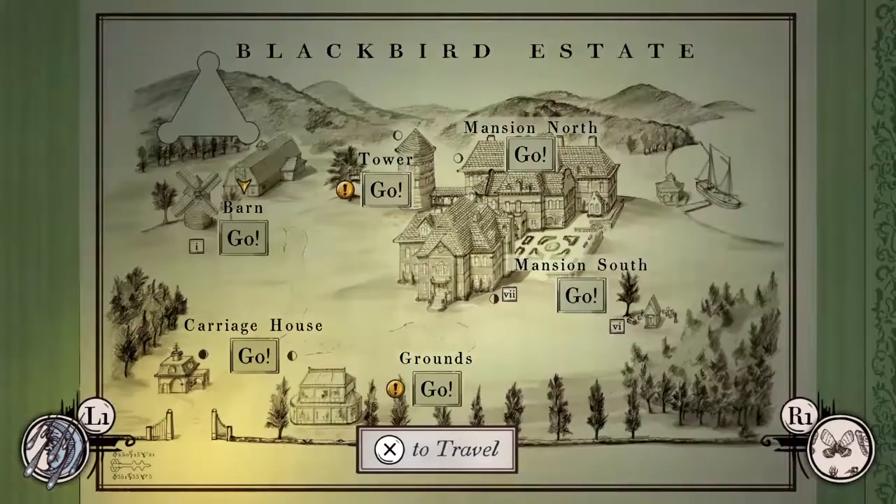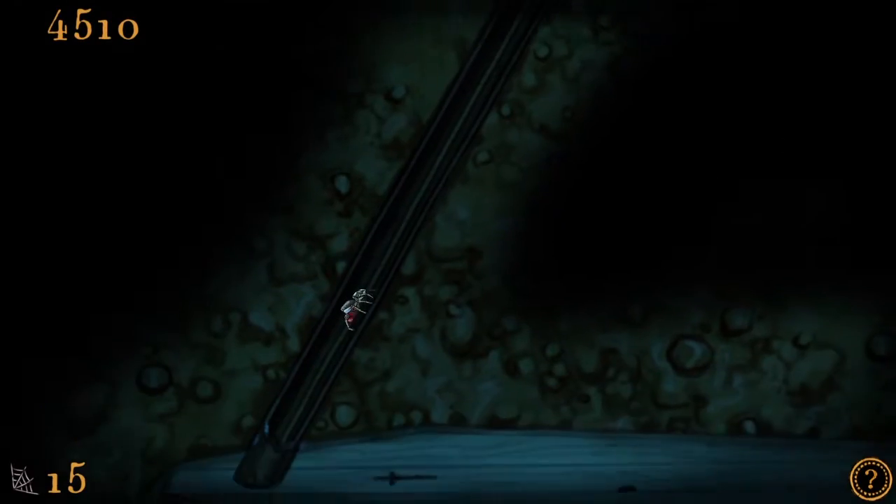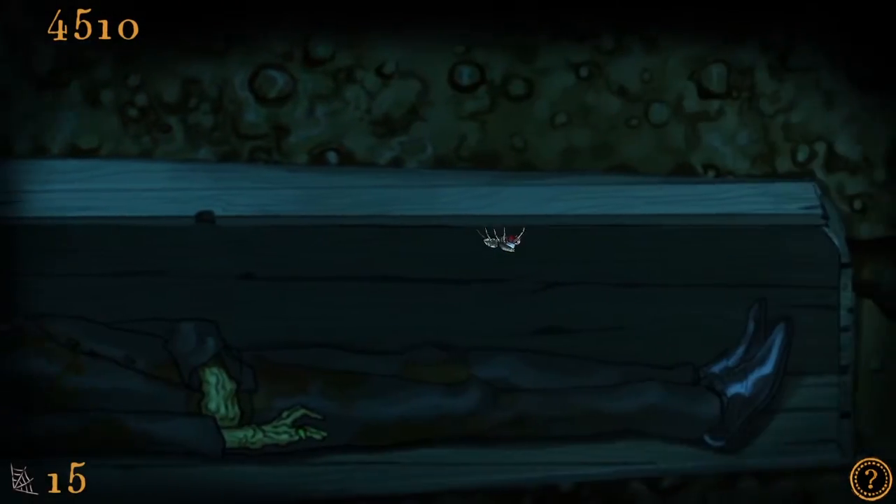Our agile little spider is stuck exploring all the nooks and crannies of the Blackbird Estate — a sprawling piece of land that houses an old mansion, windmill, tower, and multiple guest houses. In fact, it's so big that it even has its own graveyard.